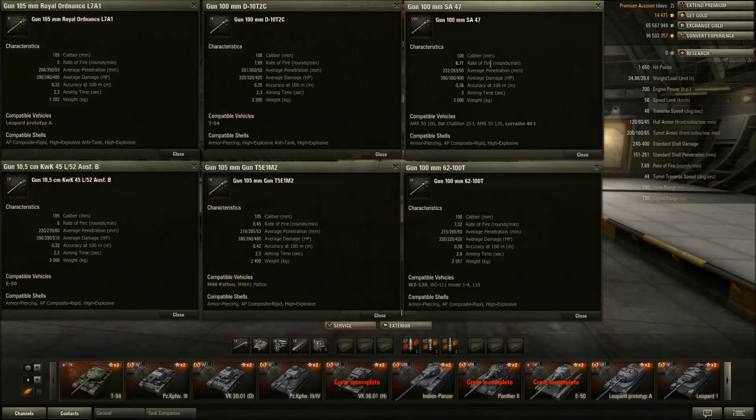Now there's only one candidate for the penetration, really. It's the Leopard with 268 penetration on a tier 9 medium tank. Nobody else even comes close. Lorraine has 232 penetration. Others have 201, 220, 218, 215. Nothing even close.